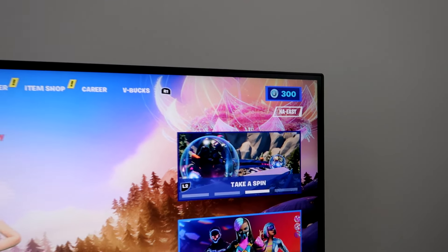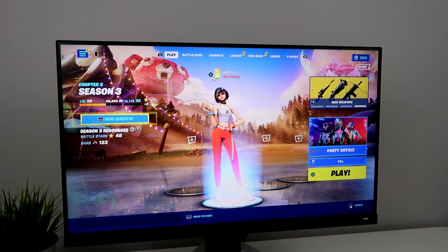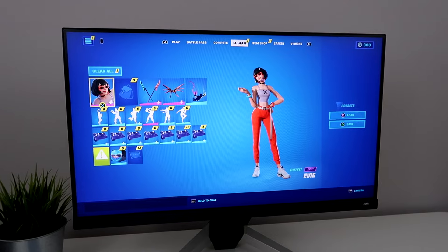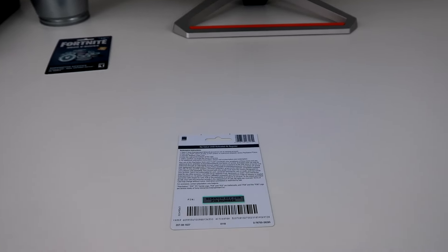So I only have 300 V-Bucks and I don't think you can get anything in the item shop for that. I haven't checked the item shop today so it's going to be a surprise. I really need some skins or a pickaxe or some emotes so I'm going to now redeem this — scratch off the code, so let's do it.